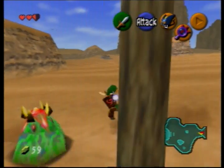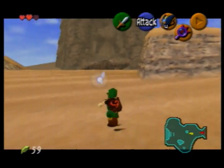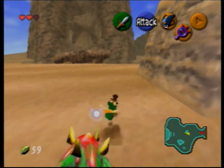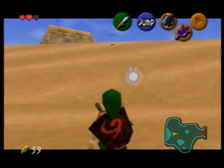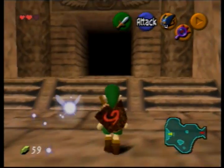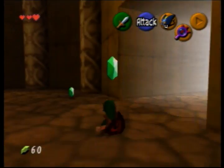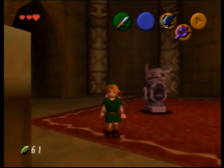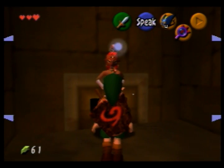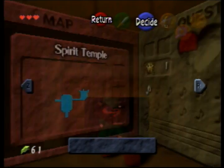So here we are in the Desert Colossus - just have to be careful not to die here. These things actually do quite a bit of damage, I think it's like half a heart each time. I'm just going to back walk the rest of the way. So here we are in the Spirit Temple. Oh by the way - if you do have damage and those pots hit you, they give you a heart, and those things do a quarter heart damage - so it's like the most useless enemy ever. Anyway, here's Nabooru. She talks for a long time so I'm going to cut this part out.